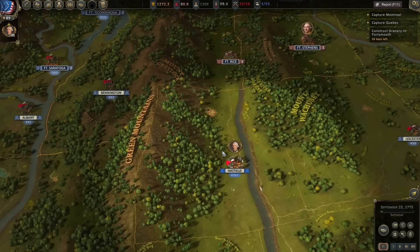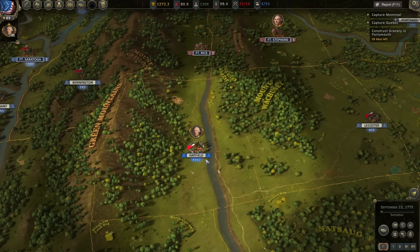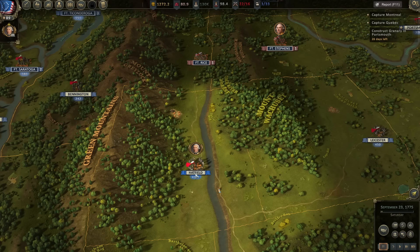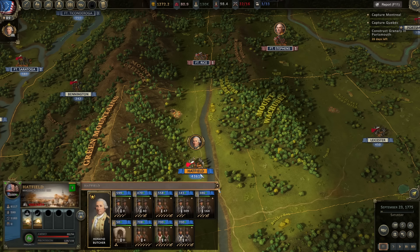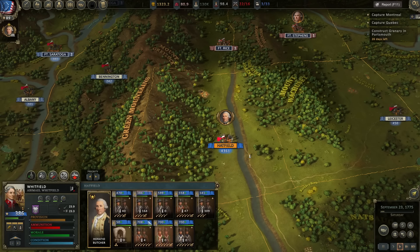We'll probably also need to spend more on recruiting — we haven't increased our bounties for new soldiers or for existing soldiers to remain in the ranks, but we will probably need to start doing that soon. Let's get these units with the new artillery prioritized first for reinforcements — priority one and two. It says 164 days, which doesn't track. We'll move forward to September 24th and see if they're able to fully equip.